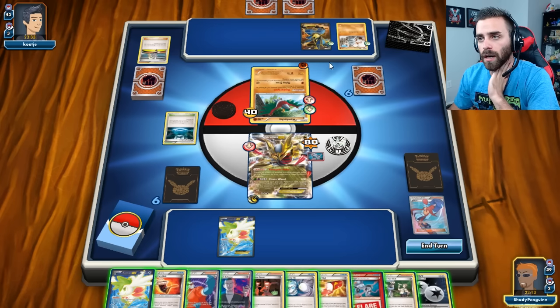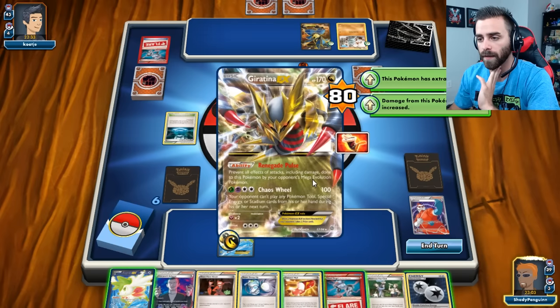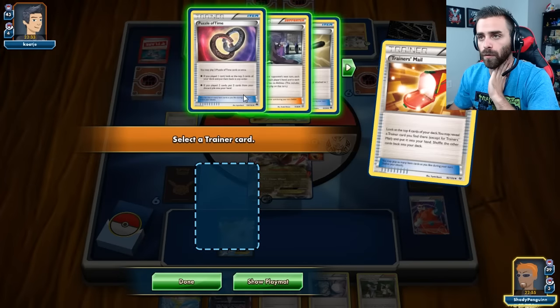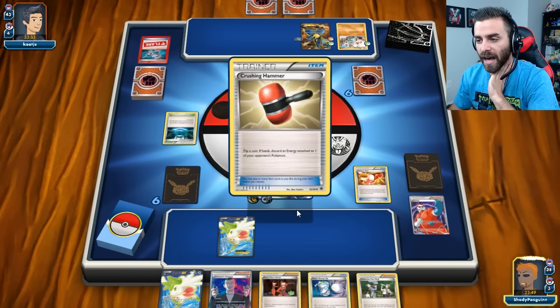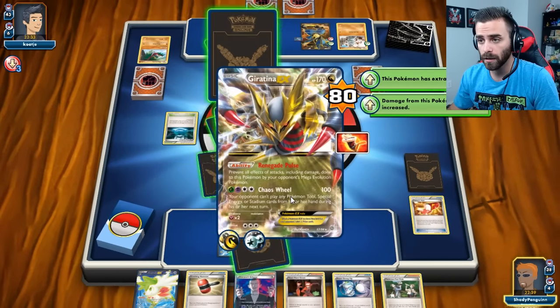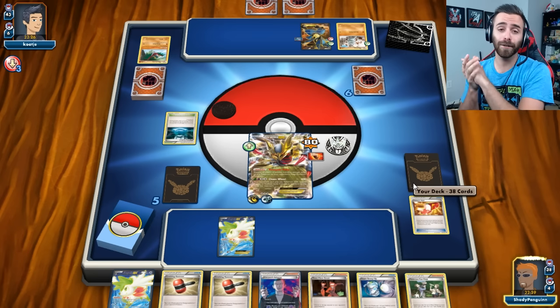He dealt 80 damage to me, nothing too crazy, and no other energies on the board. We can use Team Flare Grunt to get rid of that Energy card. We'll put Fighting Fury Belt on Giratina. I'm going to give his Lucario a Head Ringer because he deserves it. Let's use Trainer Mail — Crushing Hammer will be good to have later on. I'm not going to play my other Shaman because there's no point. Let's just go ahead and knock this Hawlucha out. Chaos Wheel — can't play any items, special energy, or stadium cards. Special Energy is really clutch against Fighting Decks because they often play Special Fighting Energies. Giratina is definitely having a much better time with this matchup.